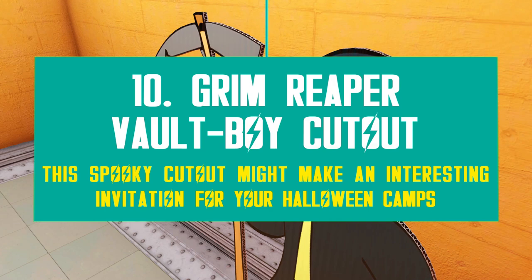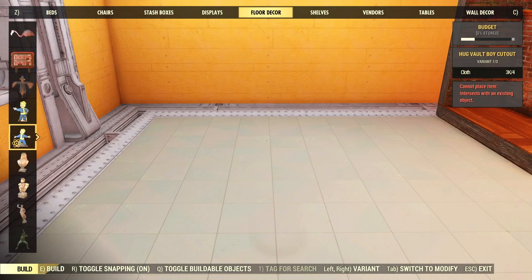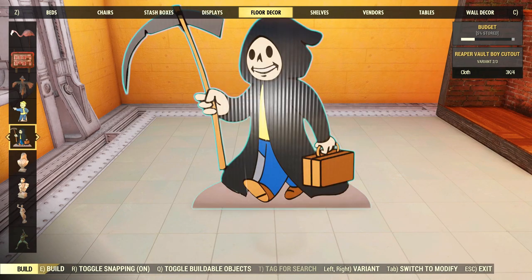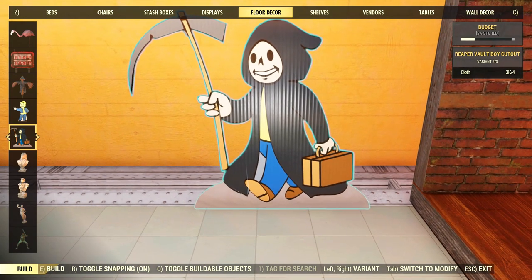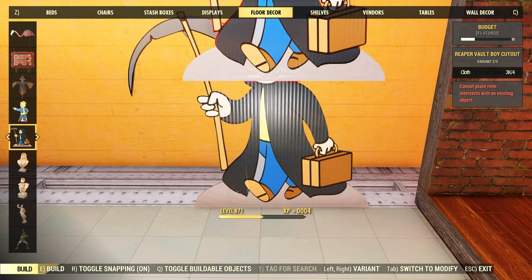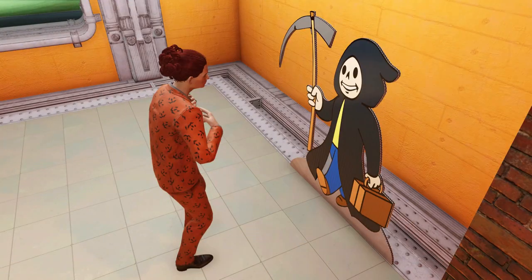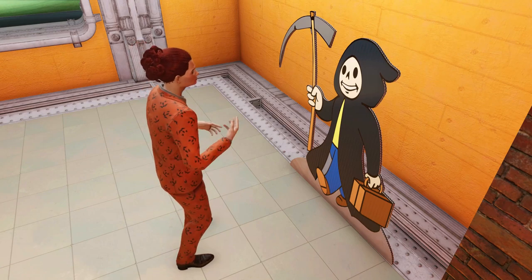The Grim Reaper Vault Boy Cutout is one of the rarest rewards you can get from the entire event. This floor decor entry was already that rare during Mischief Night, and it's the same now with Spooky Scorched. If you get one, make sure to use it wisely — it's worth a lot of caps and I would say it's worth trading for other rare stuff as time goes by. It's also a great way to welcome your guests during Halloween: death awaits you inside, come along.